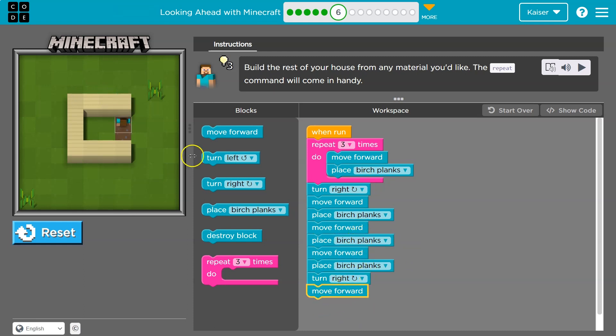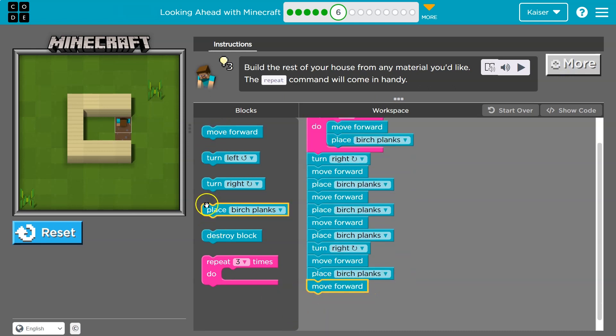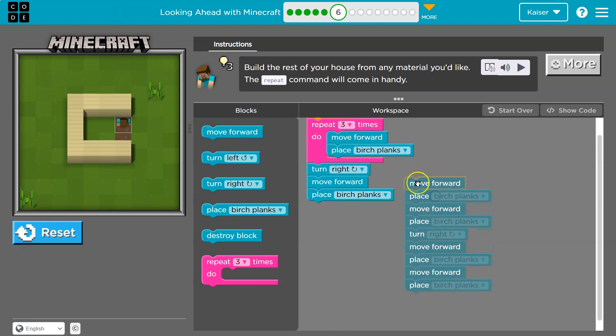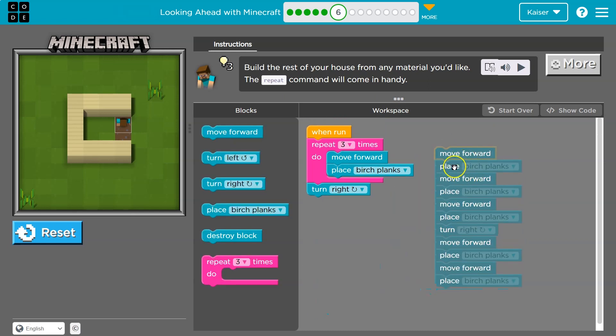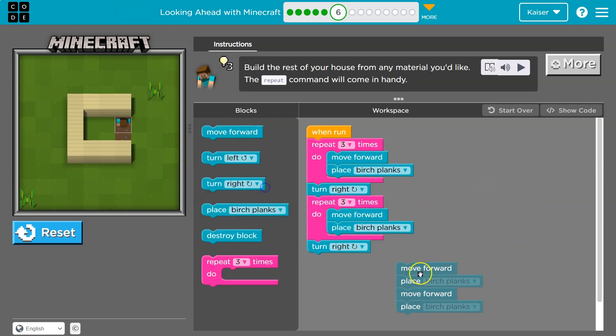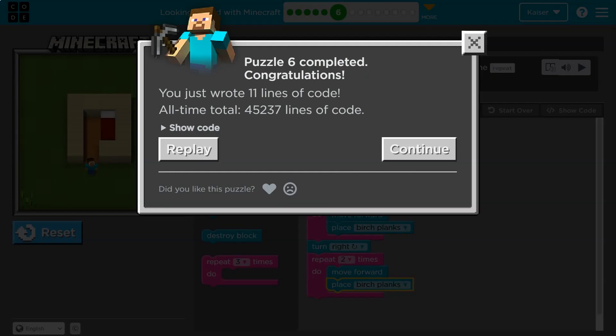I need one more of that. Now look at this — this is a ton of code. Move forward, place, move forward, place, move forward, place — how many times did I just do that? Three times. Then I turn right, move forward, place, move forward. The repeat command comes in handy. Instead of writing the same blocks three times, why don't I use a loop? And instead of writing this two times, I can do the same.